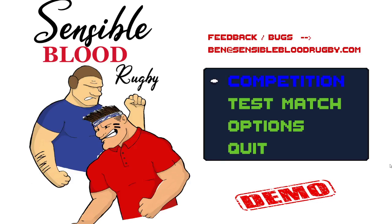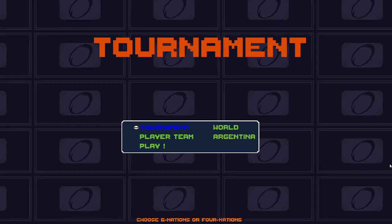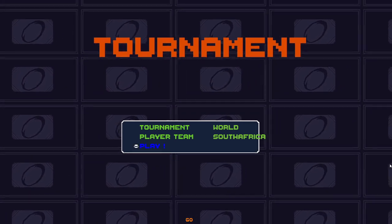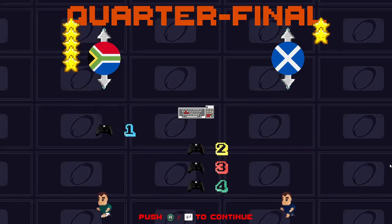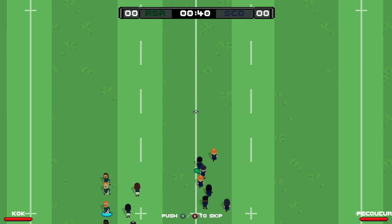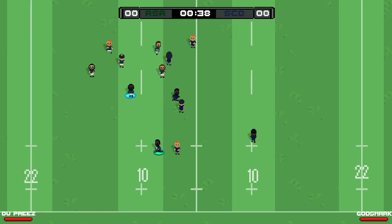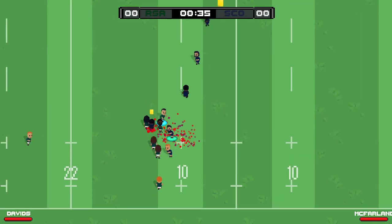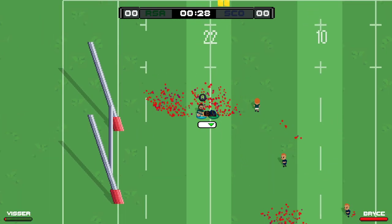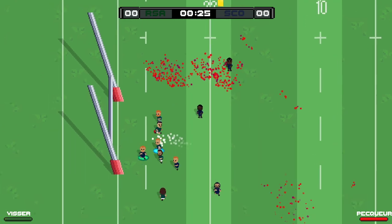What's up guys, the Rugby Guru here and welcome to another episode on my channel. Today I'm doing something completely different - it's called Sensible Blood Rugby. This is a free demo on Steam and we're going to do a competition. It is based on sevens and there's a lot of fake blood involved. Those little red things you see is actually the fake blood.